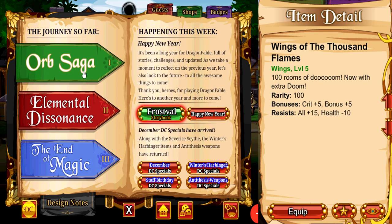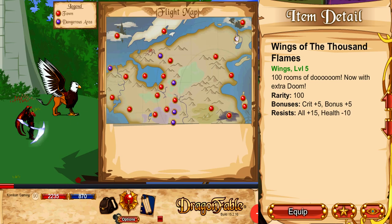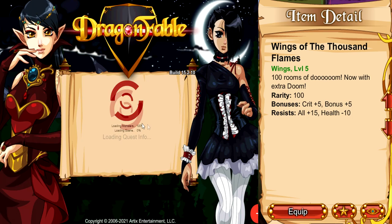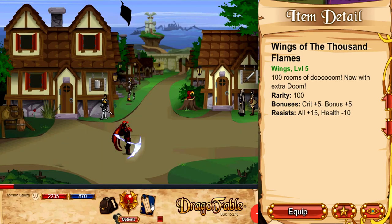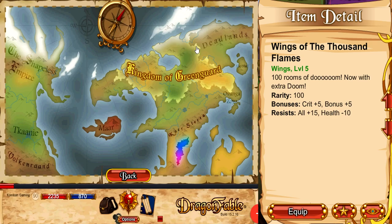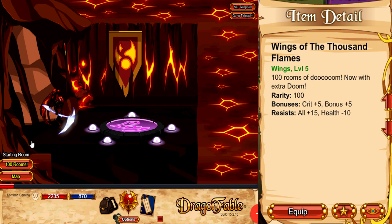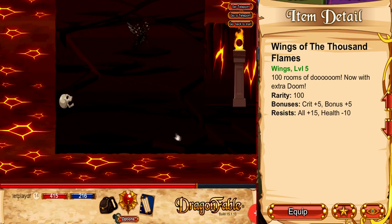In order to get it, you can go to any of the book travel maps. For Book 1 and Book 2, go to travel map, click on Riverine Keep, click take me there — this basically starts the quest for the Wings of the Thousand Flames. It has a low drop rate so be patient when farming for it. For Book 3, go to travel map, click on Deadlands, then Riverine Keep — same thing. It's a simple quest but it can be pretty long.